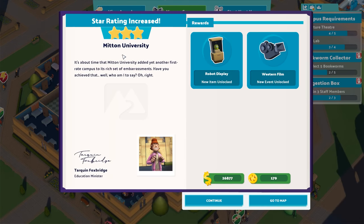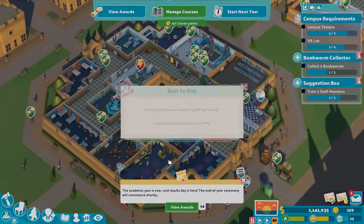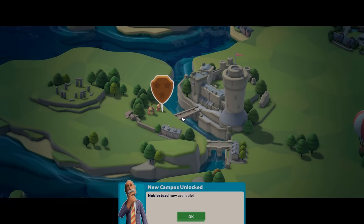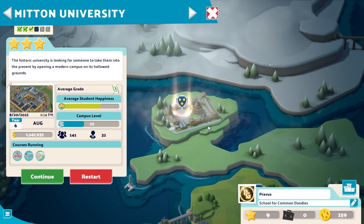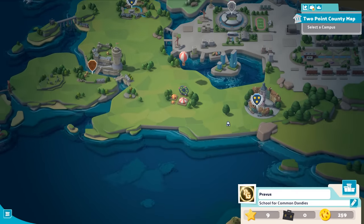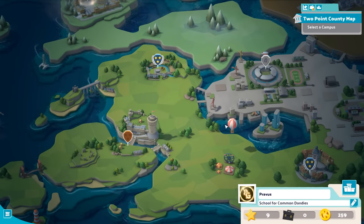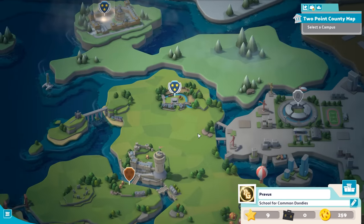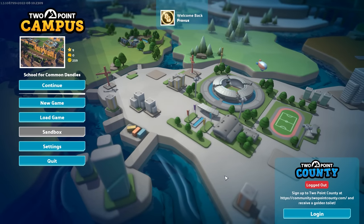Looks like enough students graduated, because we're now up to three stars — the Mitten University scenario is officially done. We could continue playing or move on to the fourth scenario. Kudosh points: you really have to earn them aggressively and spend them wisely for future scenarios, not only your current one. So that's Two Point Campus. It's not a hard game — we had a brief moment of not enough money, overcame it no problem, then started rolling in cash. There are parts that get a little repetitive, but generally it's a pretty fun business tycoon. It's just not difficult, so if you're looking for something challenging this probably isn't it, but you'll have a couple laughs. Thanks for watching — hit that like button, leave a comment, hit the notify bell, and I'll see you next time.